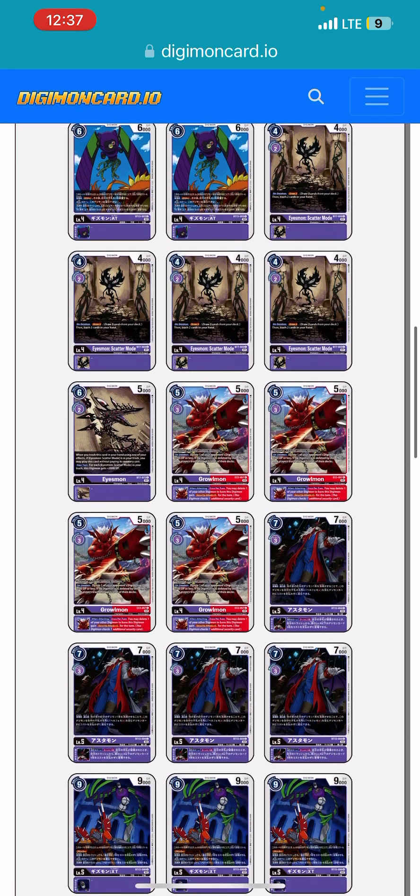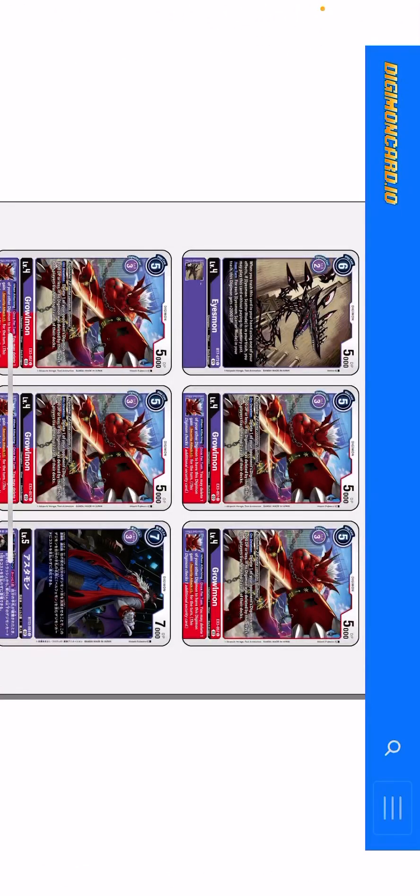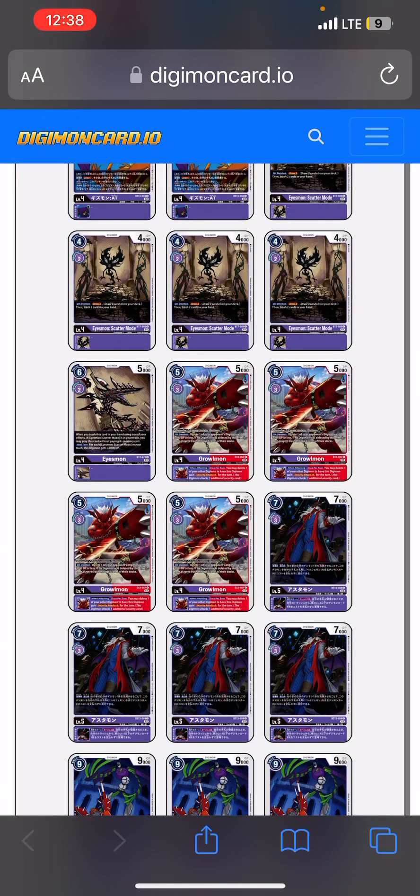We're going to be playing 4 Graumons because the Royal Knight matchup is going to be more and more prevalent, at least at the start of this card format, meaning you're going to see a lot more on-play blockers. On-play blockers do stop you a bit on the Gizmon plays, so popping them is huge. On top of that, Graumon has an inheritable to pop another Digimon and gain Security plus 1.